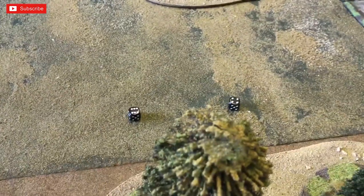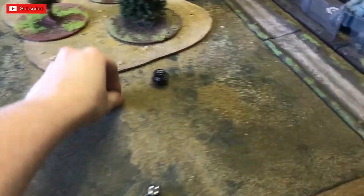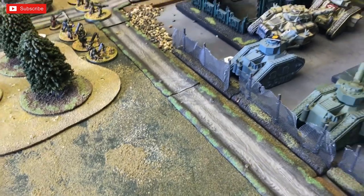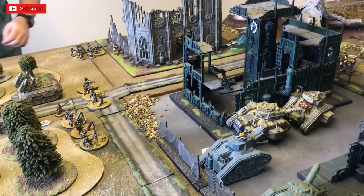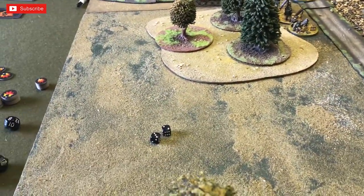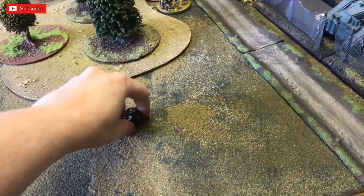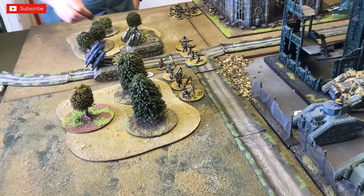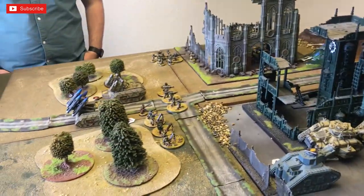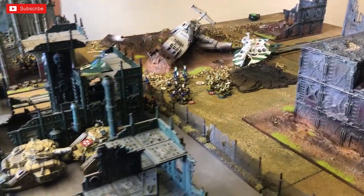The other Dire Avenger unit re-rolls ones, gets one hit — turns the target to a large blast marker. The Falcon fires its pulse laser at the Wyvern and shuriken cannons at a heavy weapon team. Two shuriken cannon shots — two hits, definitely a large blast marker on the heavy weapon team. Pulse laser: two shots, one hit needing a five — rolls a six, small blast wound on the Wyvern. I need to kill the Wyvern by end of this turn but it'll still shoot everything — that's the problem.